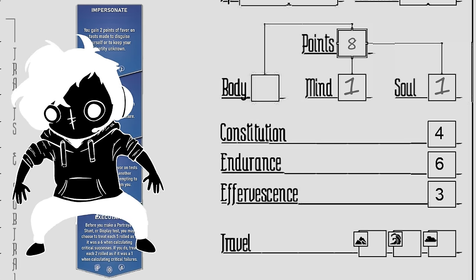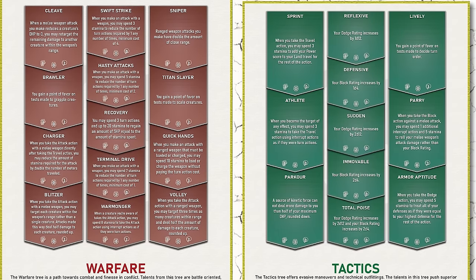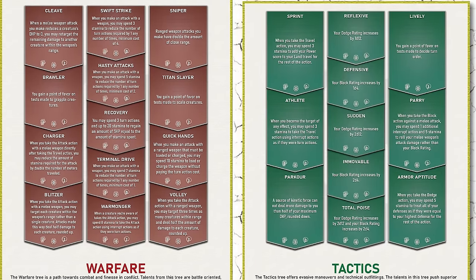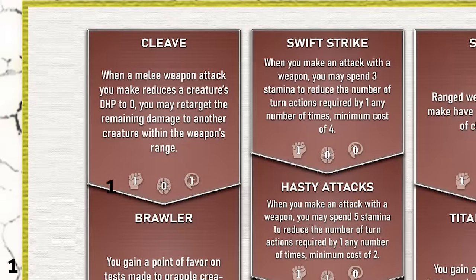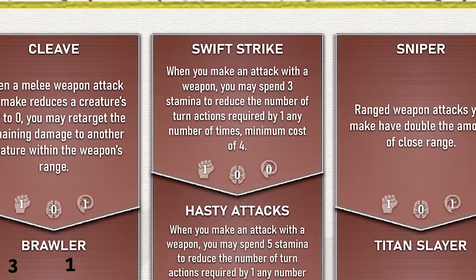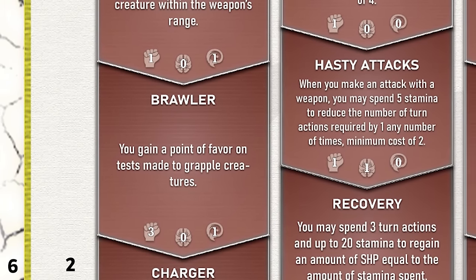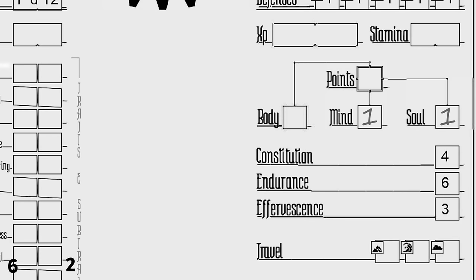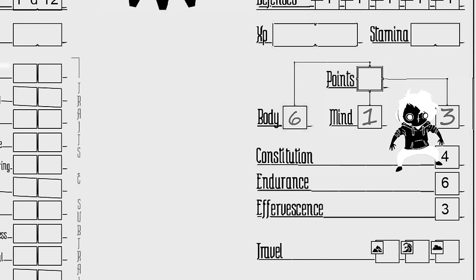With that information, let's grab some more talents. I'm going to refer to some more combat-focused talents, specifically those of the warfare and tactics core trees — trees that all characters can access, focused on combat and evasion. With 8 points left, I'll be taking: Sprint for 1 body point, allowing us to expend stamina to move faster in a pinch; Cleave for 1 body and 1 soul, allowing us to target a second enemy when we deal excess damage; Swift Strike for a single body point to attack faster with slow weapons; and Brawler for 3 body and 1 soul to give us a higher chance of successfully grappling. We've now spent all 10 talent points, leaving us with 6 body, 1 mind, and 3 soul.